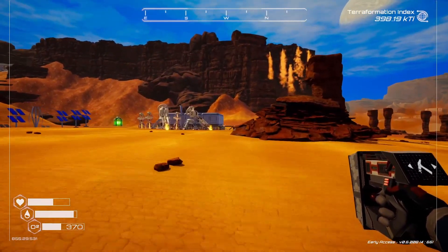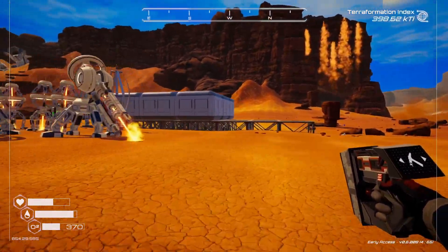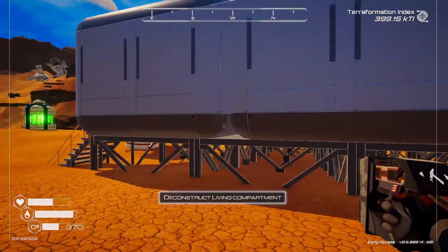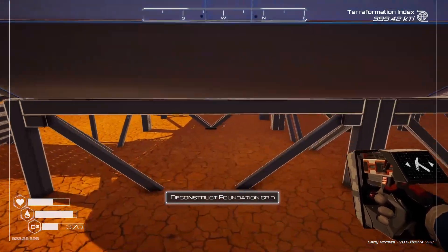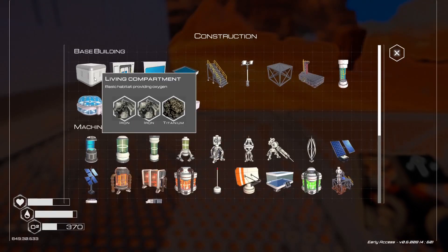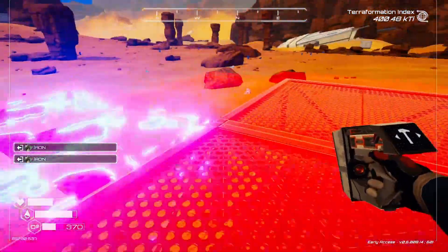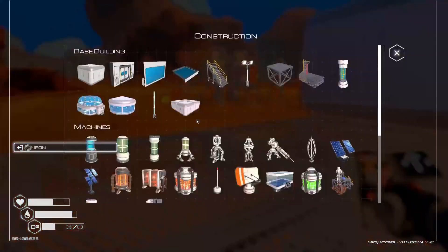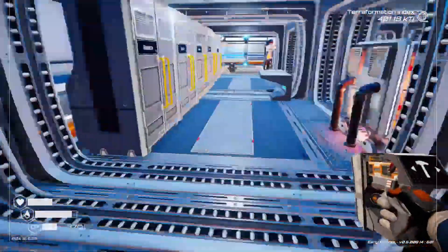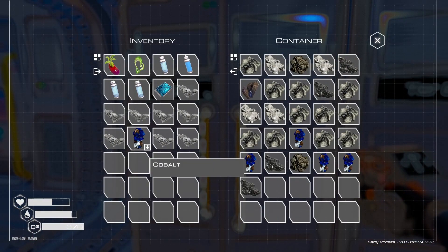I'll build a few more frames — a 3x3 area here. The biodome probably only needs like 2x2, but these are a bit bigger. I feel like this should be the same size. We got that down. So let's throw a bunch of this stuff in storage, refill my oxygen. Basics, so iron, cobalt, silicon — all that good stuff in there.